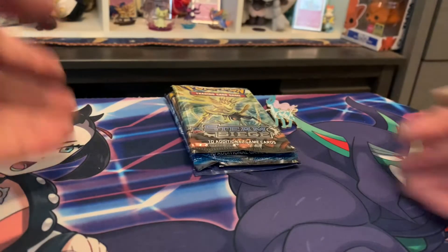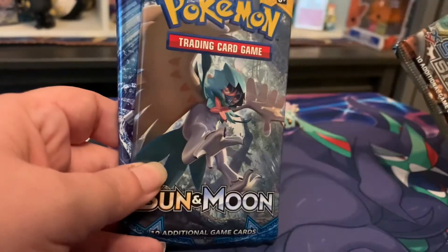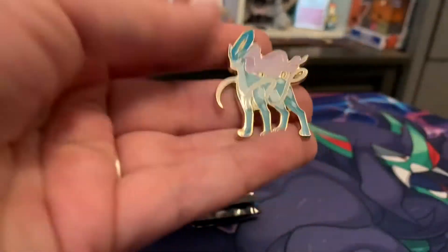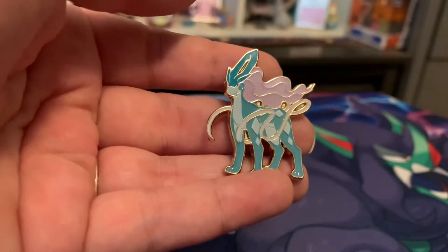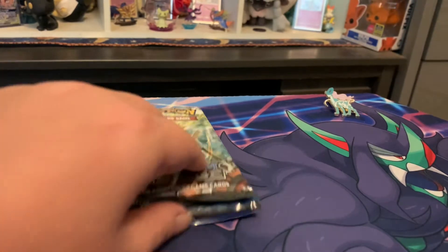And we are back. So like I said, it comes with three packs — everyone's favorite sets: Steam Siege, Sun and Moon base set, and Evolutions, with a chance to get that Charizard. And it comes with obviously one of the Johto legendaries, which is Suicune, my favorite.